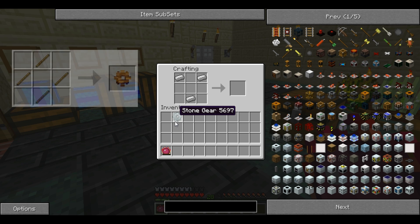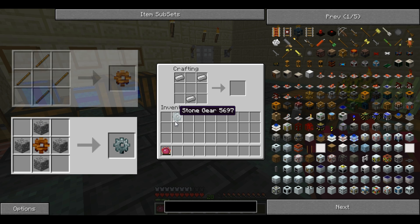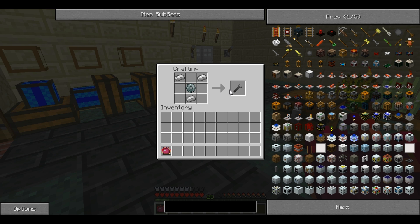A stone gear is made from four sticks to make a wooden gear, and then four bits of cobblestone around the wooden gear to create the stone gear. And that goes in the middle like that.